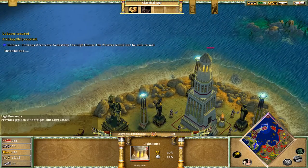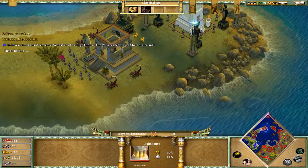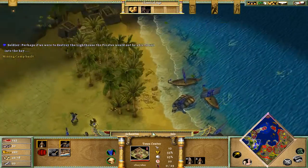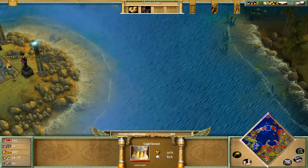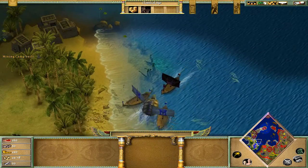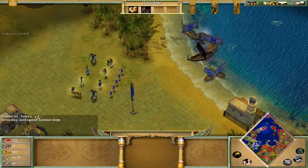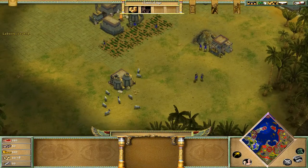If we were to destroy the lighthouse, the pirates would not be able to sail into the bay. So when we advance to the Heroic Age we must destroy this lighthouse, so the pirates would not be able to attack us. There will be pirates attacking from here, so if we can prevent those attacks we will be very safe.